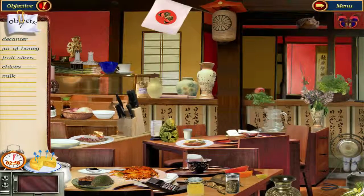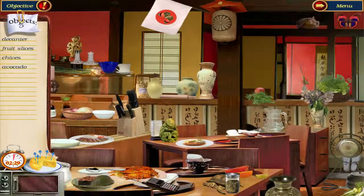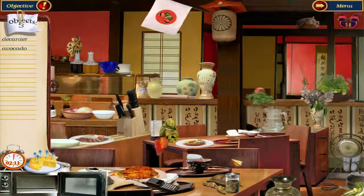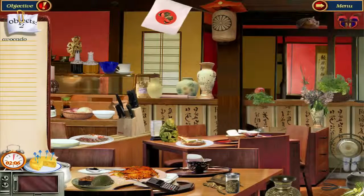Apparently that's not it. Do I see any cheese? Nah. Decanter, jar of honey, milk, avocado. Those aren't chives. Something looks bigger — yep, chives looks a little bigger than green onions. Fruit slices, decanter, and just the avocado.